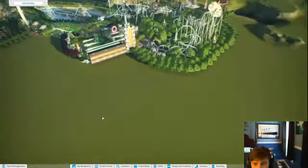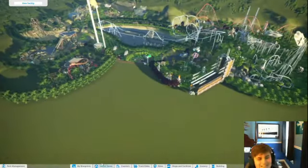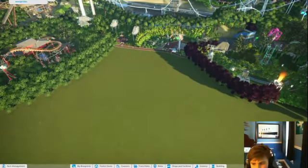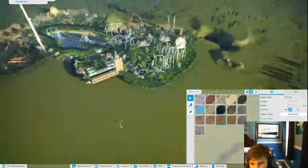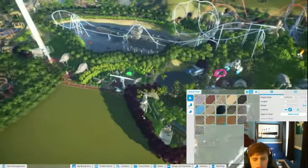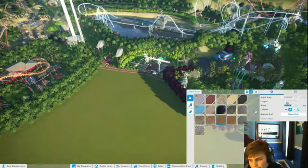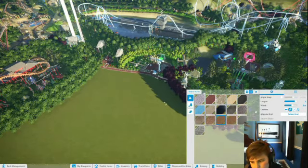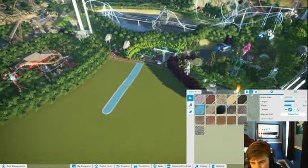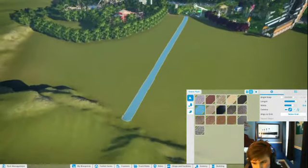Now it's time for the fairy tale section. We're going to have this area right here — I'm going to have the main path come like here. We have our sci-fi land, and then over here we can do something else, or this could all just be fairy tale — we'll see. We're going to go with a width of about eight and a length of about five, and then we're just going to build out like this.